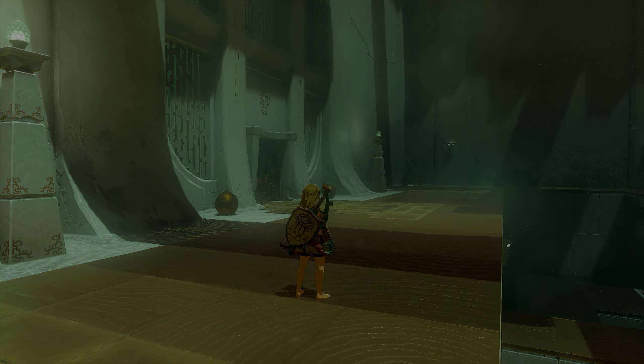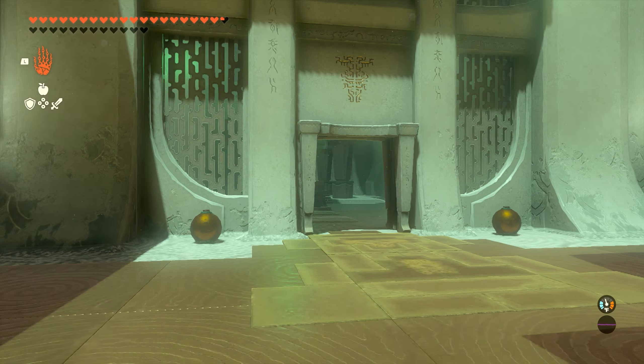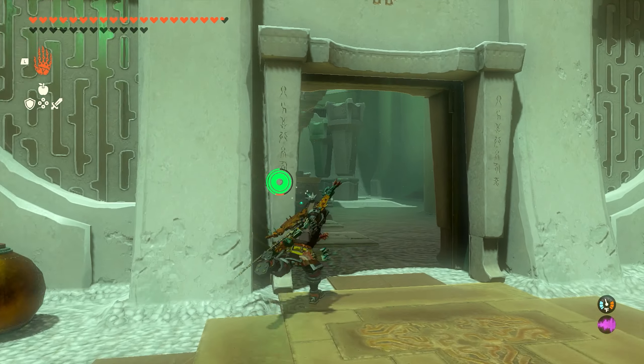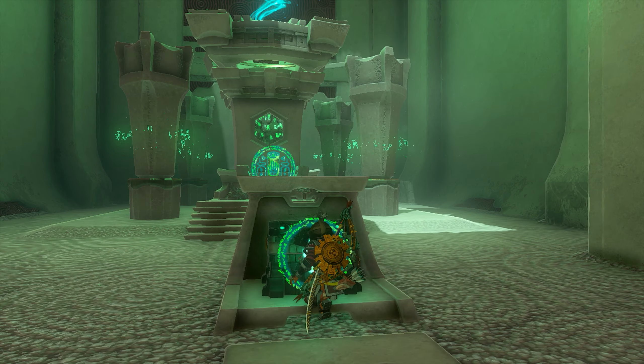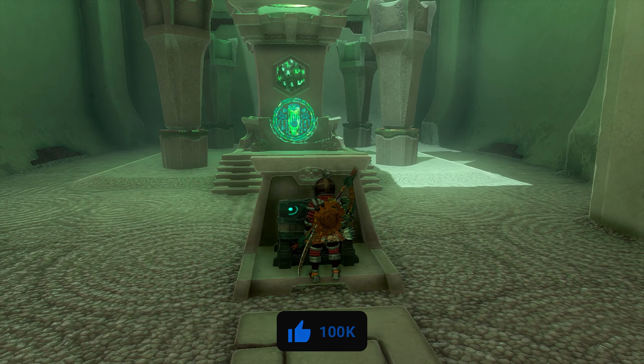Once you take out that final construct up top, you'll complete the shrine — you'll get all your gear back, the final door will open, and you'll be able to go inside and get the chest to complete the shrine. If you guys have any other questions on how to get this done, make sure to leave them down in the comment section below, and we'll see you guys in the next video.